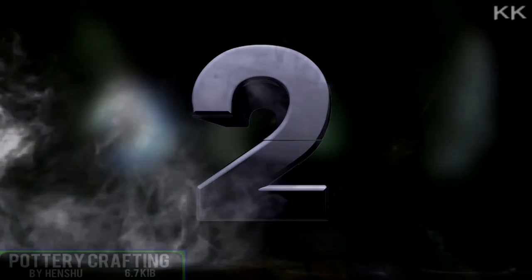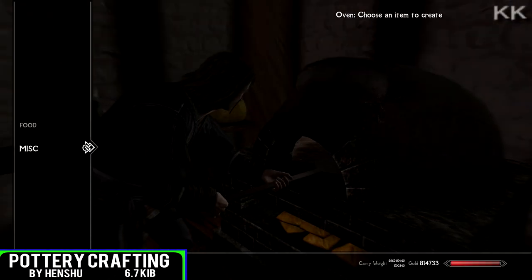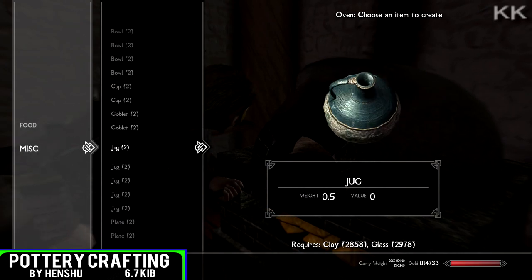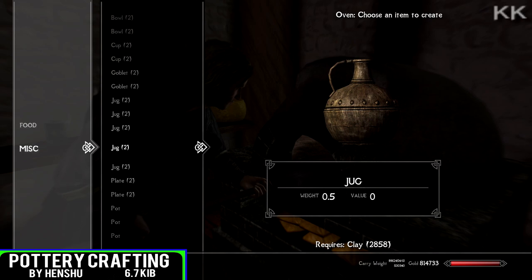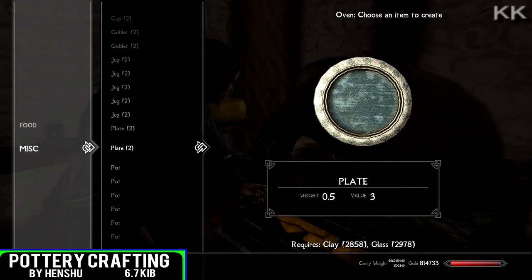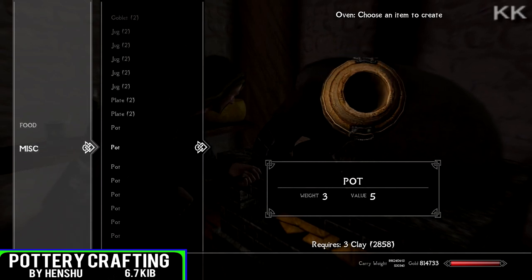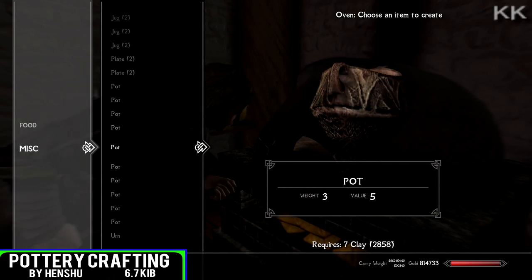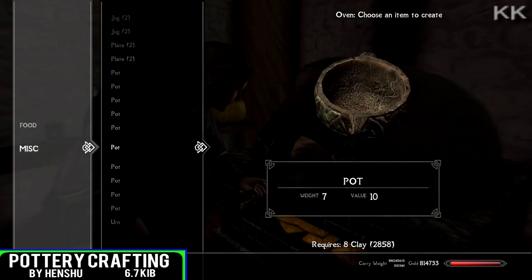The second spot within this video is going to be Pottery Crafting, coming in at 6.7 kilobytes. It adds pottery crafting to all of the ovens within Skyrim, so now you have something else to make with that clay that you pick up. They've also added some silver and gold plates, bowls, goblets, and jugs within the forge if you want to kit that out.